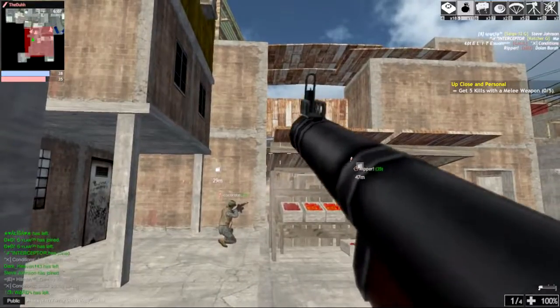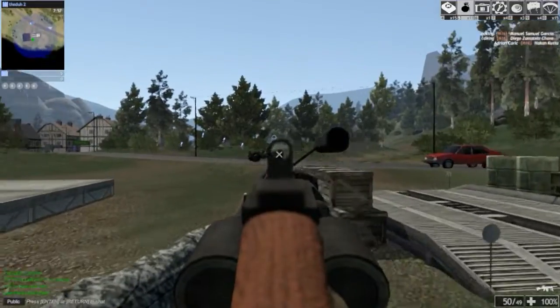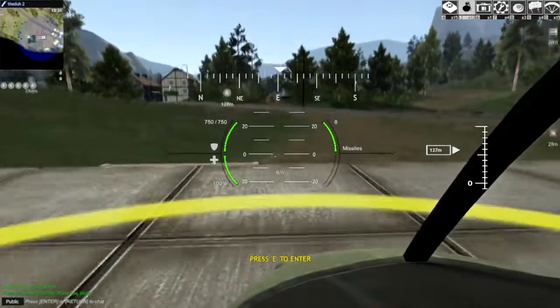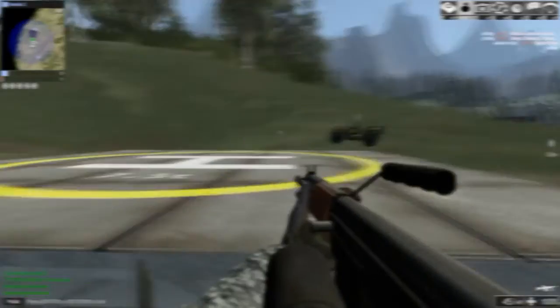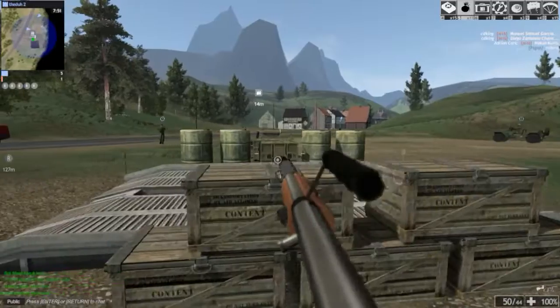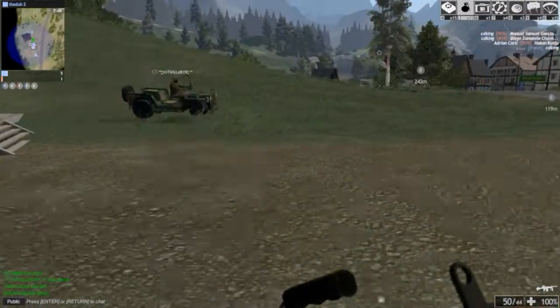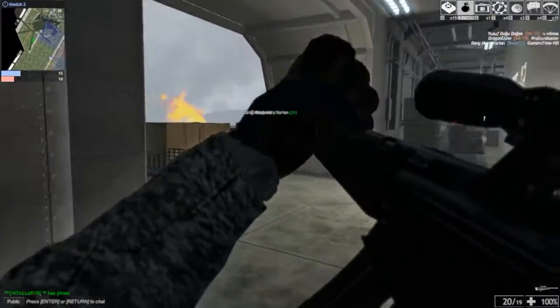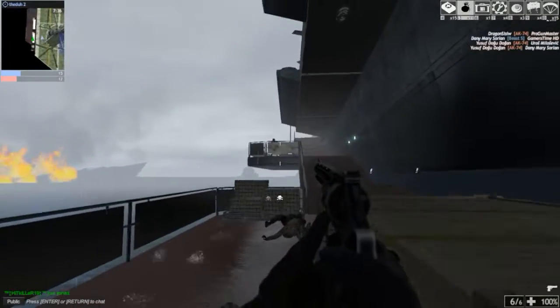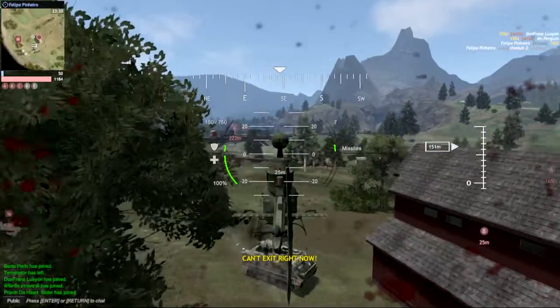The map: the size of some maps and the spawn points are a problem. For example, Autobahn is really small while playing with armored vehicles, and really big while playing with infantry only. While playing with armored vehicles, you can literally see your enemy using a helicopter or artillery. With infantry only, the map is really huge. You spawn with two cars in front of you so you and your teammates can use them. Each map and each team have only one spawn point, which makes it really easy to spawn-kill and camp near the base. And if you get killed by enemies, you will respawn back to the base.